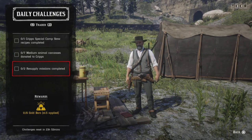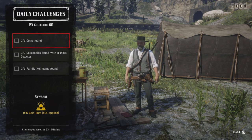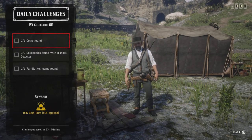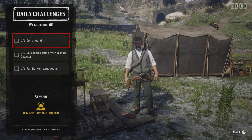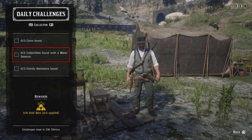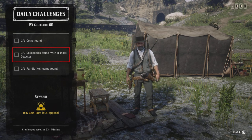For two resupply missions complete, once your camp is set up go ahead and do a resupply — don't order supplies, but actually do the resupply mission. Get two and that challenge will be completed. For three coins found, use a map of coins from Amazon or three locations, or use the online player active map which I provide a link to below. Same with family heirlooms — use a metal detector. Get three coins and that challenge is completed.